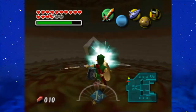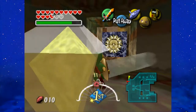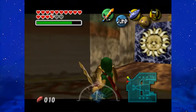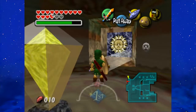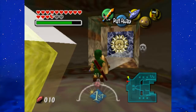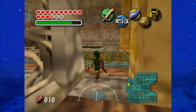With the Mirror Shield, we're gonna have to go ahead and hit this switch, and use it to aim at that sunblock. I just needed to aim at its center. It's funny that the sun outside didn't, like, destroy it.